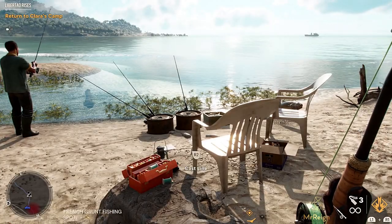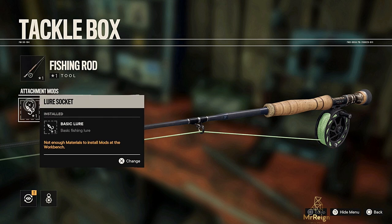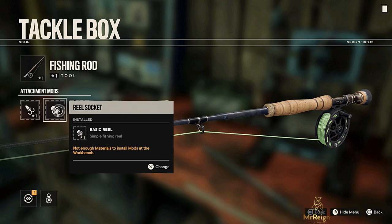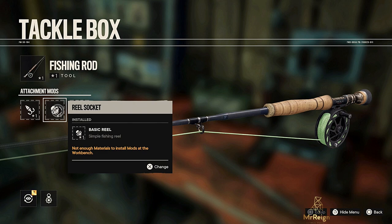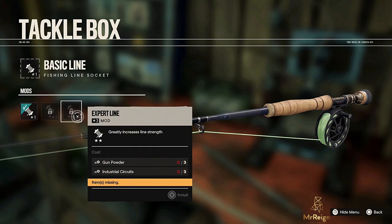Here you can change your reel, your line, and your lure, as well as upgrading it as the game progresses. There's the lure socket right there. It is kind of like fly fishing, which is strange for ocean fishing, but it is what it is. There's the reel socket, and of course you can upgrade the line as well for the bigger ones that are going to come later.